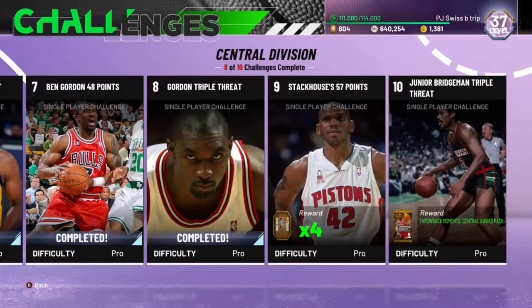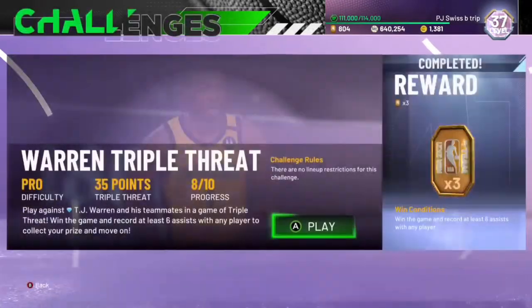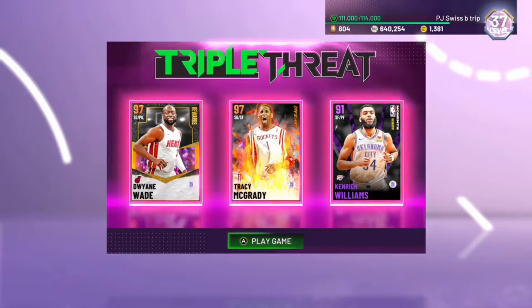What you're going to want to do is go to the Ben Goren Challenges Spotlight, go to number 6, and start. This is the best one because it's a 35-point challenge, and you can get Kendrick Williams' challenges done within one to two games by doing this. Instead of doing longer ones, it just conserves time.